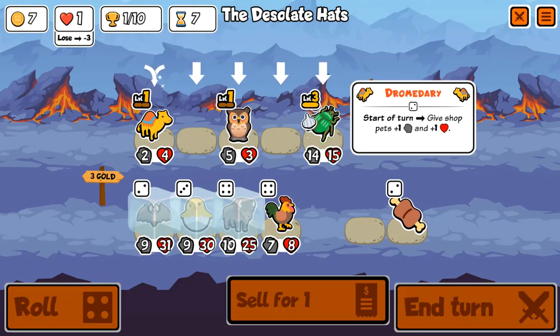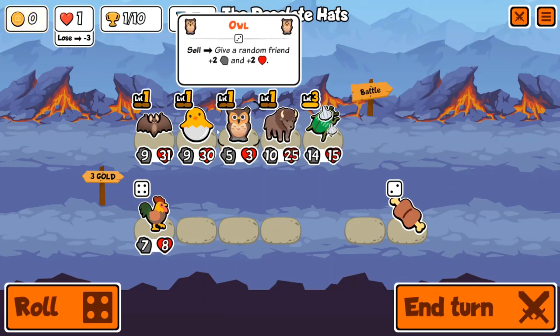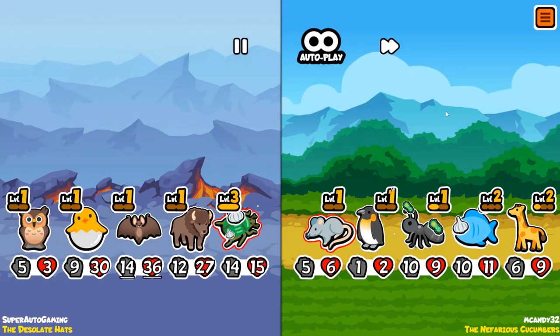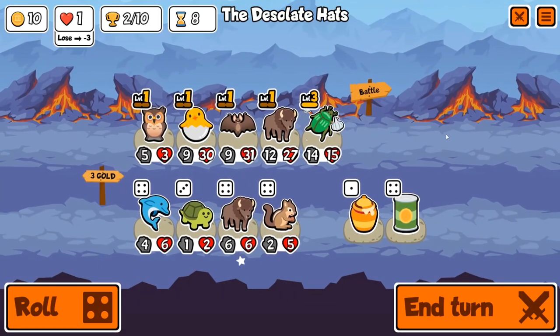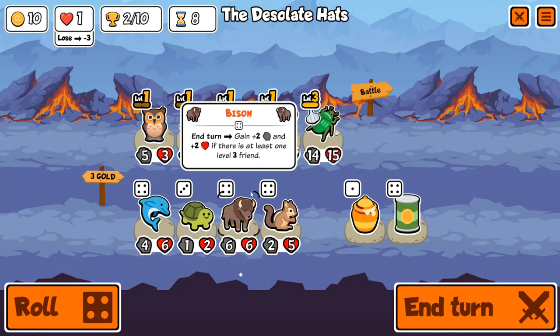Unfortunately I did not get to buff the owl at all because I had enough gold to buy it, so had to get it in there. But our team is insanely strong for turn seven — I don't think there's literally anything in the game that could beat this. Look at these stats. I always love getting a big hatching chick too — here we have a 9/30 hatching chick, absolutely absurd.